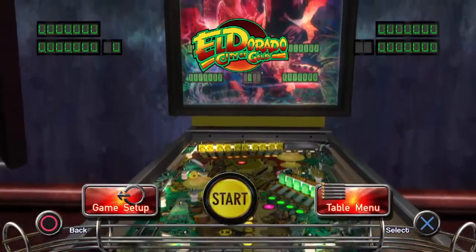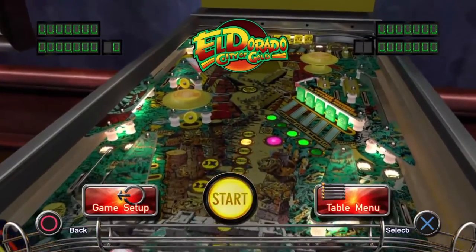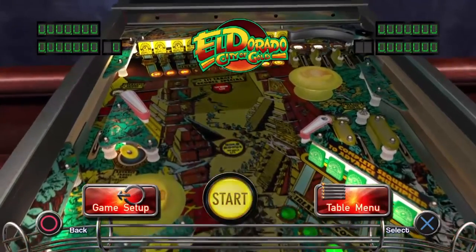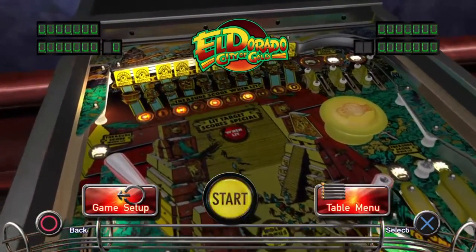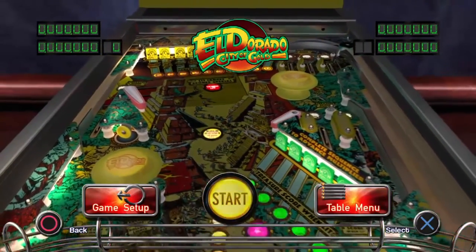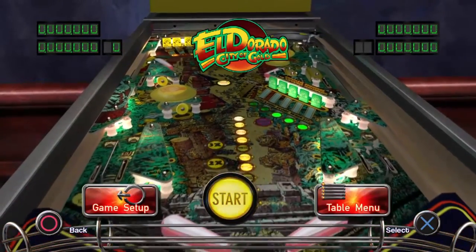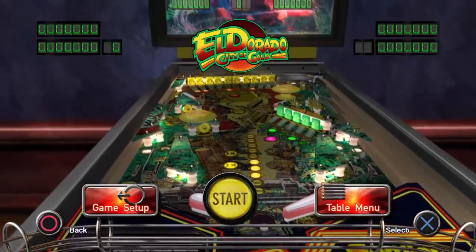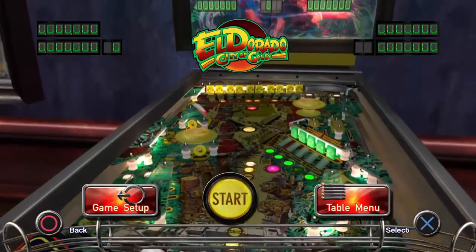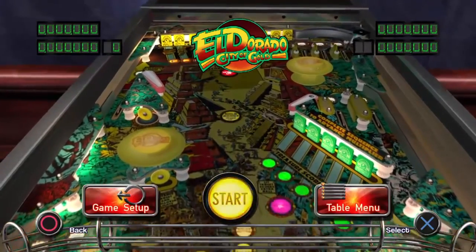The backdrop features models who were apparently two of the developers of the pinball table — two Gottlieb video artists, Jerry Knighton and Jeff Lee. This was produced by Gottlieb. The aim of the game is basically to collect all the targets and discover the City of Gold — fairly straightforward.